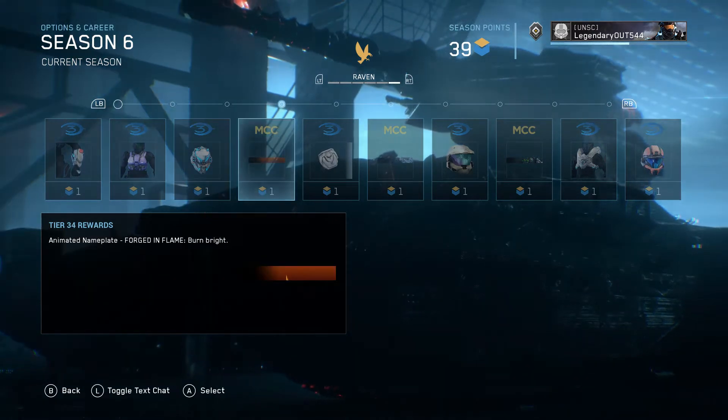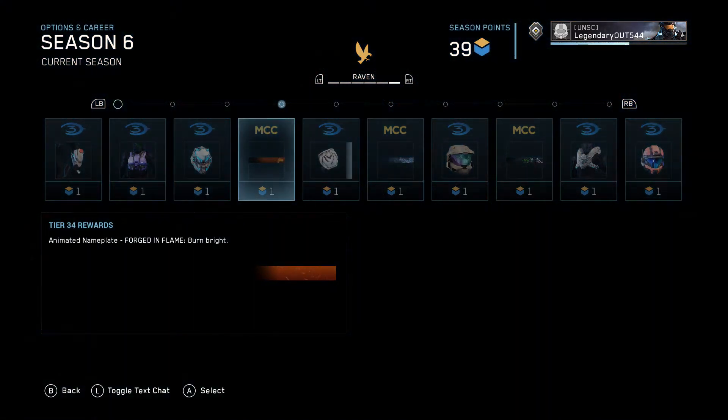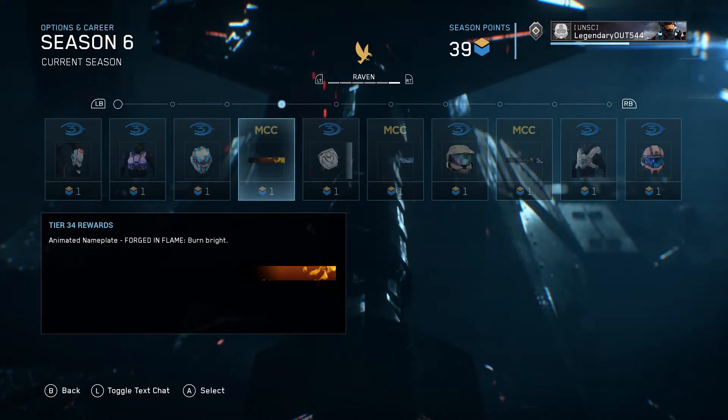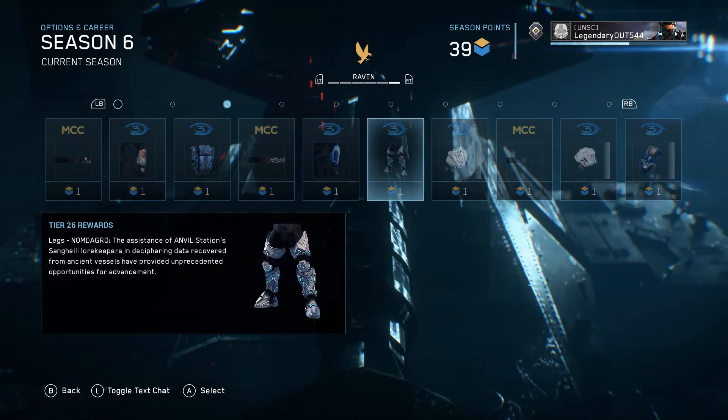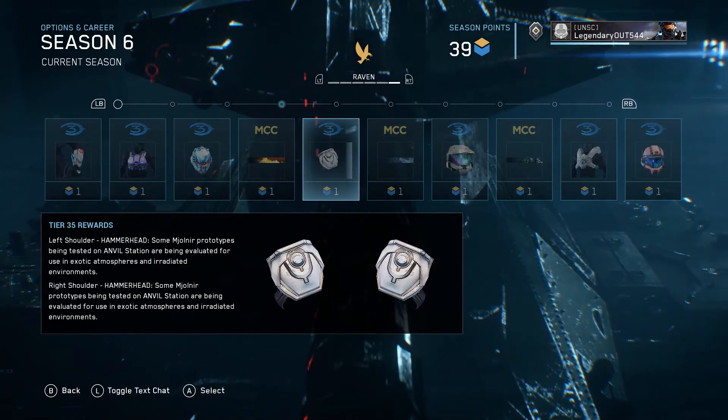Then you get some armor for Lang. An animated nameplate called Forged in Flame, and Burnbrite — it looks awesome.